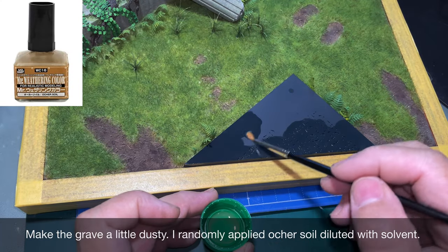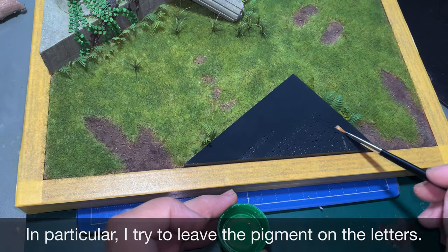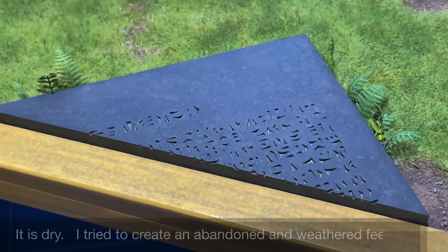お墓を、少しホコリっぽくします。溶剤で薄めたウォーカーソイルを、ランダムに塗りました。特に、文字のところに顔料が残るようにしています。乾燥した状態です。